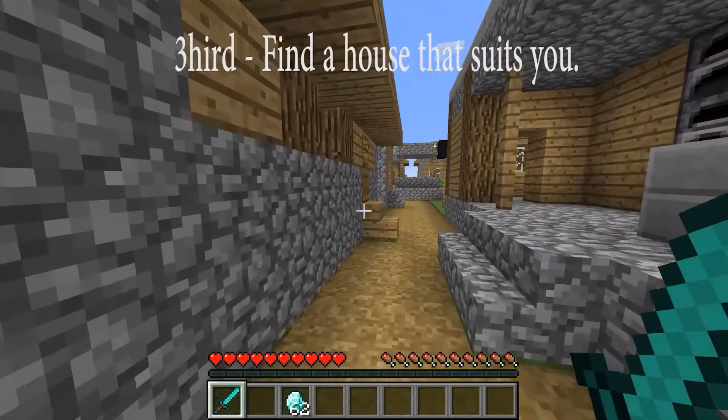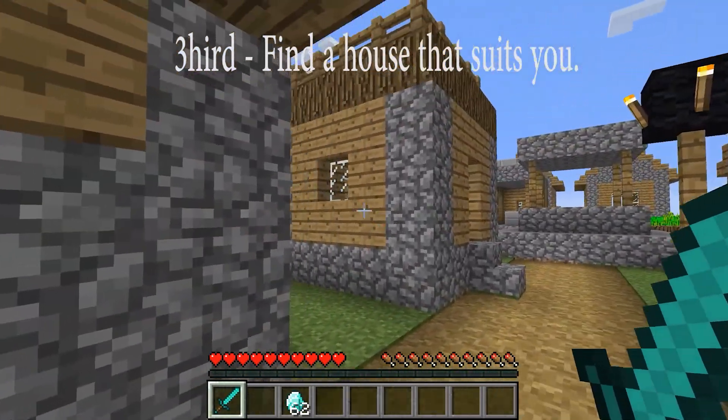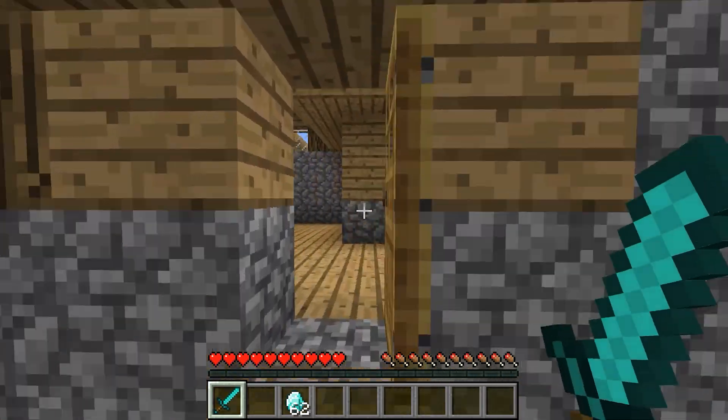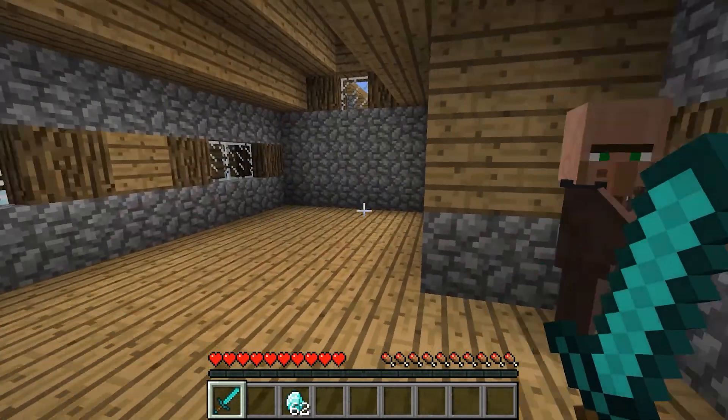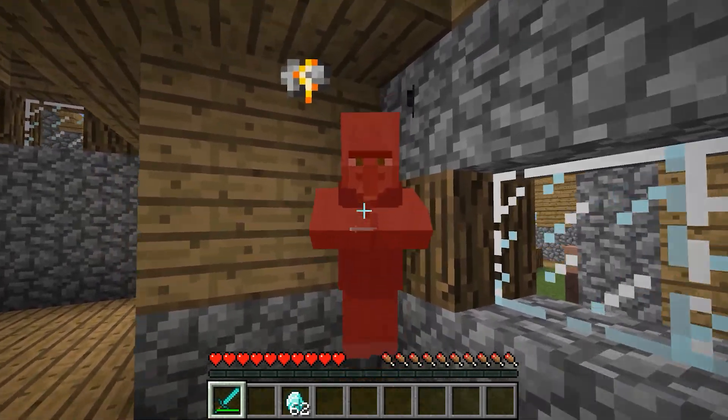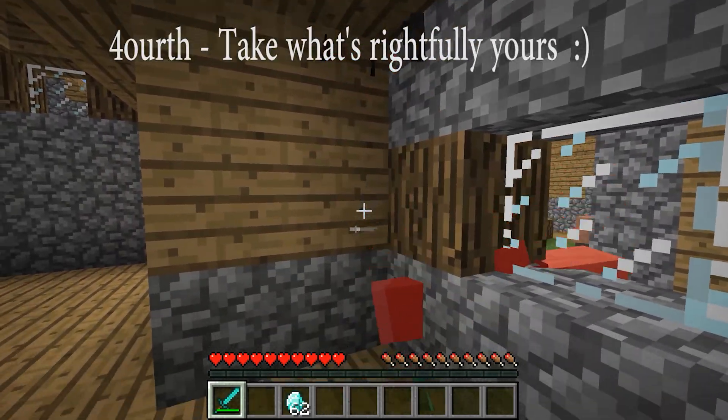The third step is to find one of the houses in a village of your choice to live in. This one seems to suit my needs, and if someone steals your home before you even move into it, don't call the Minecraft police — just take what's rightfully yours.